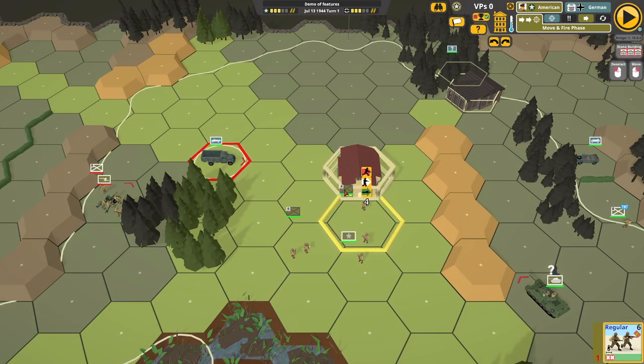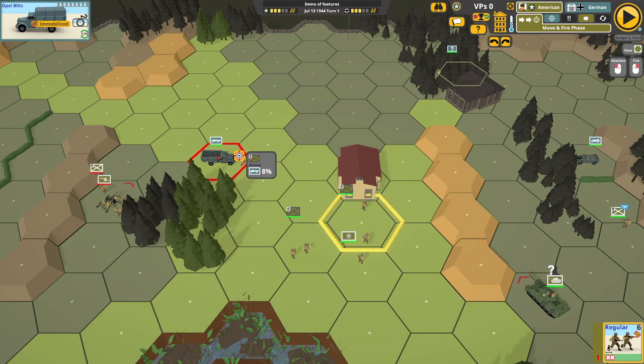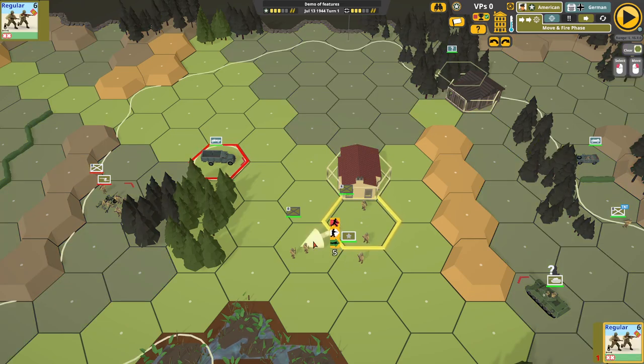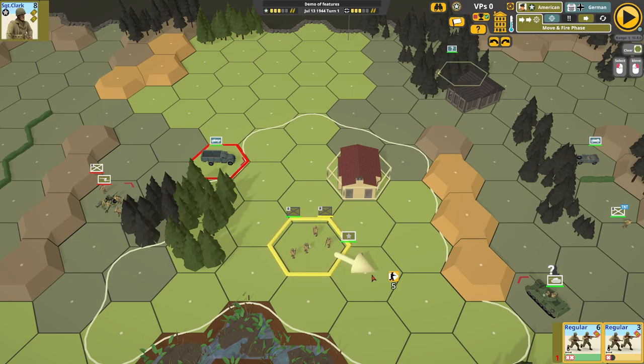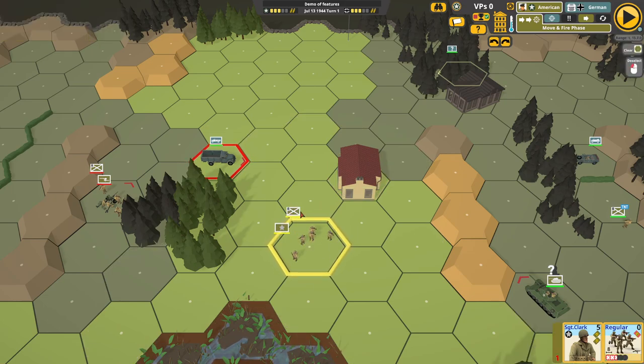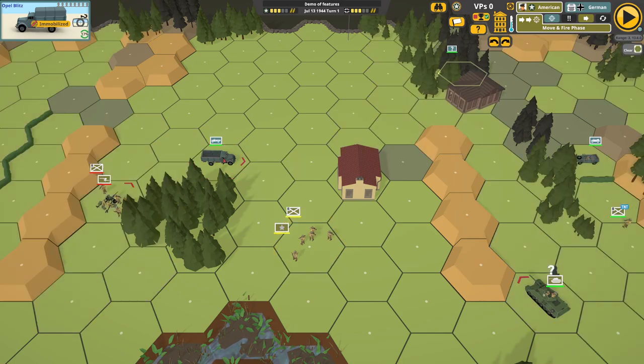Half squads. So here's a half squad — it's got a grey cross, it's got two men on its icon. If they wanted to fire at that truck, they get an 8% chance to hit. And this one here is the same — 8% chance for this half squad. If I move that half squad into the same hex and move an officer, we get a new icon pop up. This combines half squads. So if I click that, we get one full squad. And if they as a full squad try to fire, they get a better chance of hitting it. So combine half squads — it's a good idea for them to be more effective.